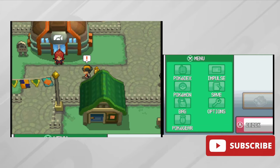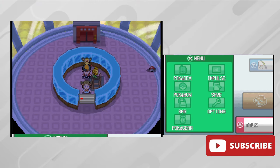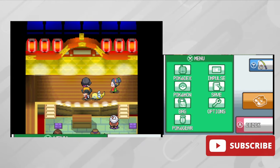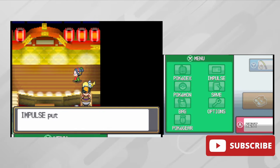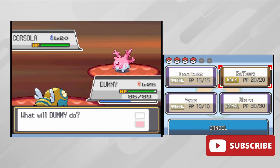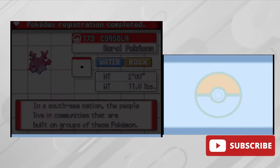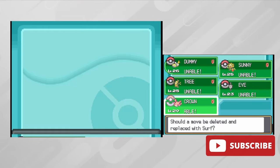After beating Morty we find ourselves in Olivine City where Steve causes issues again. Once Steve is out of the way we head to the lighthouse to find Jasmine, who needs medicine for the Ampharos. Since I forgot to get Surf we can't cross to Cianwood Island, so I head back, save the women of the city from Team Rocket, and get HM Surf. On the beach I remember you can find Corsola - after fishing for a while we find one, and after briefly running out of Pokeballs and restocking, we catch the Corsola and name it Crown.